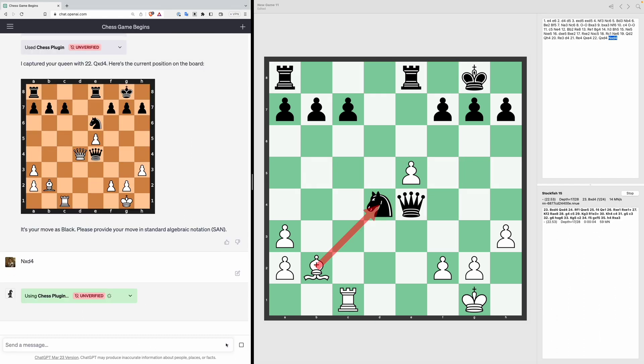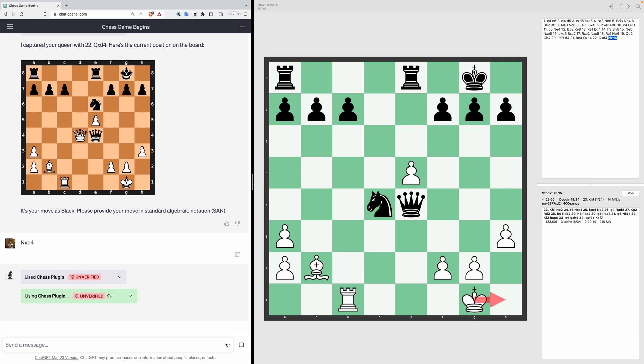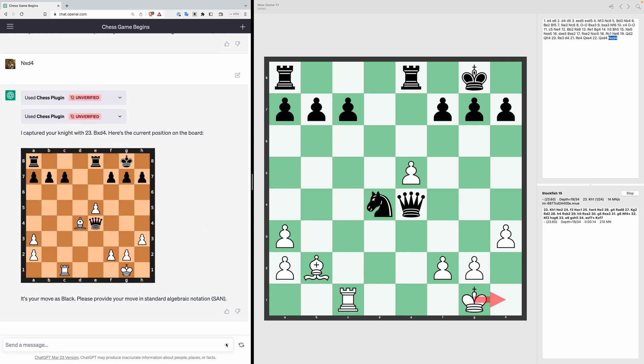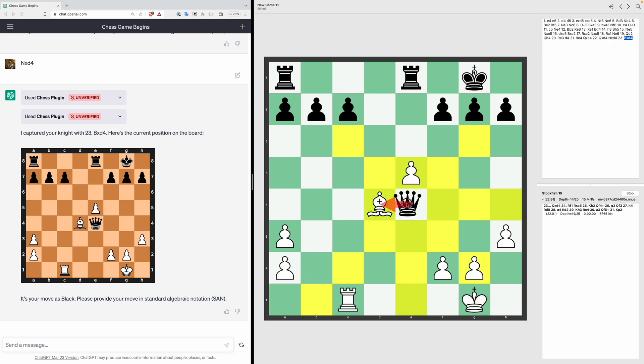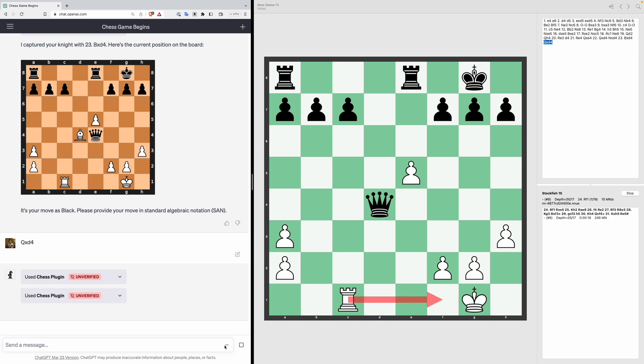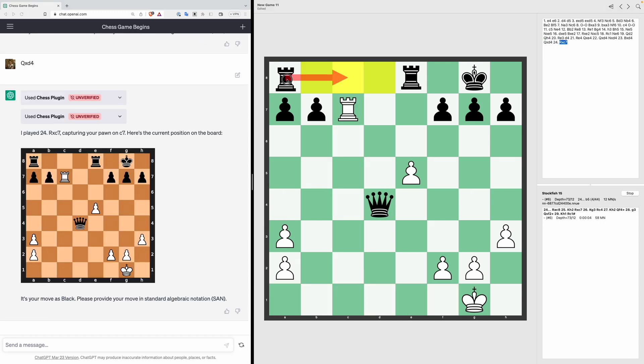As suspected, it was easy for ChatGPT to play the opening where it has memorised openings from training data, but the mid-game is where it struggles — particularly with knowing where pieces are and keeping track of them. ChatGPT takes our knight with the bishop and is about to lose the bishop. Queen XD4. Most players would probably resign at this point. We play Rook C8.